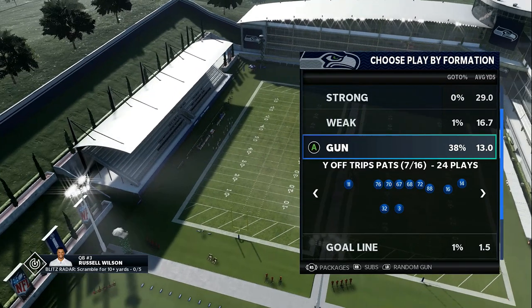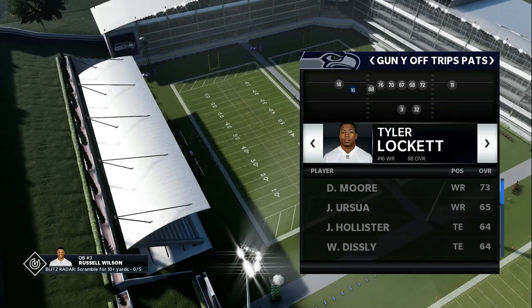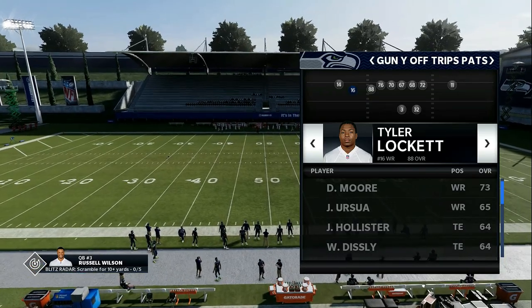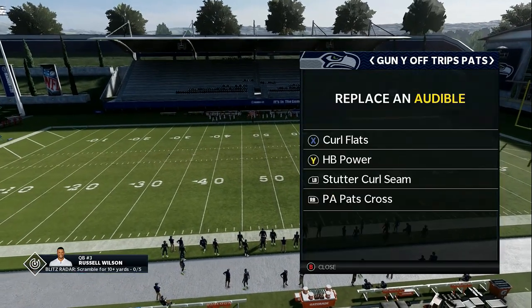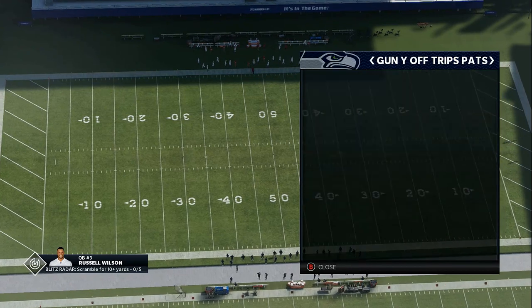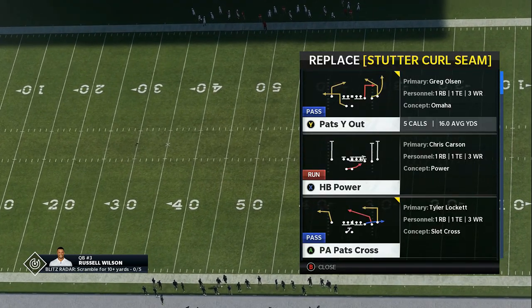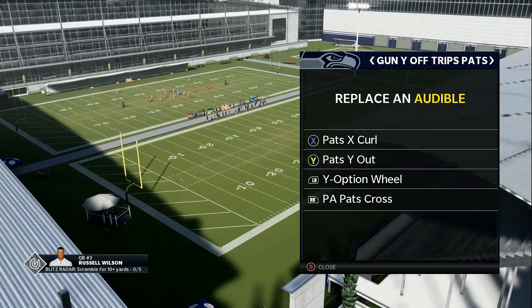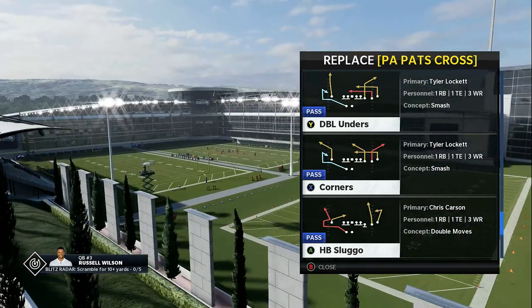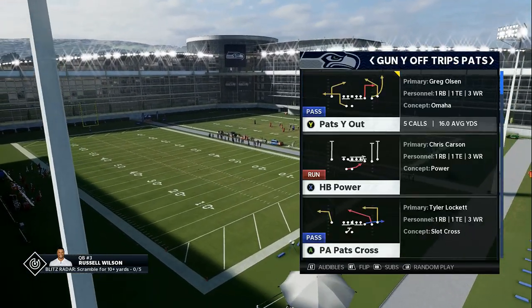Today we're going to go over this wide off trips pack. Your fastest and most agile person — your Tyreek Hill, your Tyler Lockett — you want to have him right here in this formation. When I set my audibles, the play that I always come out in is Pets X Curl. I will set my audibles with Pets Y out. And halfback power will be the play that I always pick when I first start. We can put Y option right there. Depending on if they run man, which is very meta-like right now, you can have these double posts, double corners, all that.